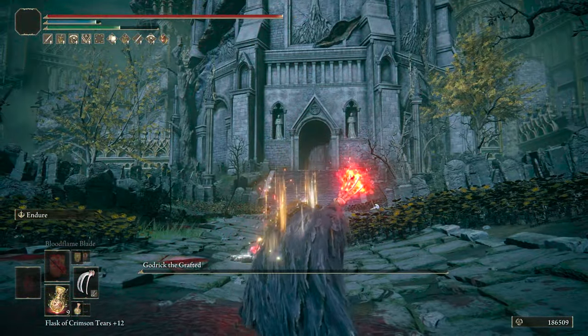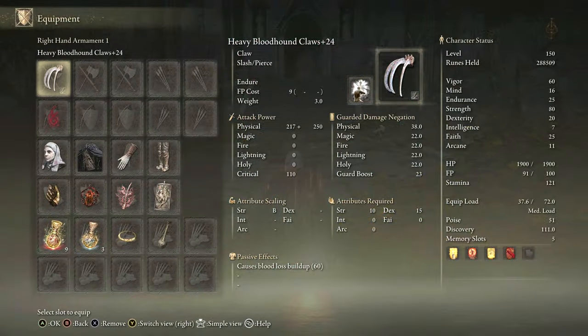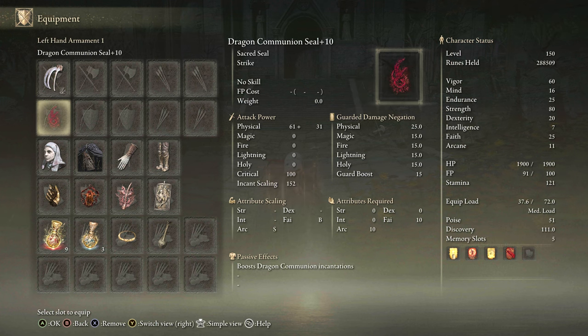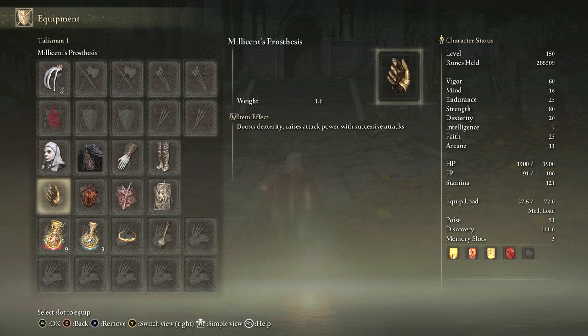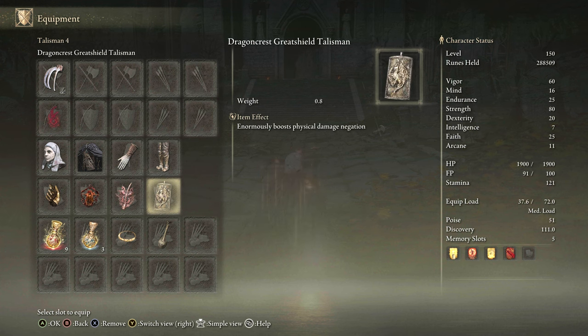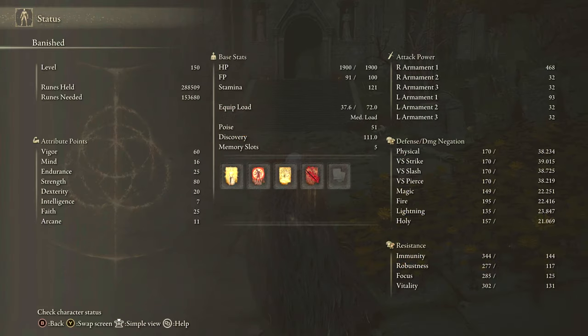It's been a ton of fun and we're going to keep at it through DLC as well. For equipment, we have Bloodhound's Claws in Heavy Affinity with Endure. We have the White Mask, Dragon Communion Seal, Millicent's Prosthesis, Lord of Blood's Exaltation, Rottenwing Sword Insignia, Dragon Crest Great Shield Talisman, Faith Tier, and Thorny Tier. For stats, this is strength-focused since these scale really well in Heavy Affinity, getting good damage and good bleed with Bloodflame Blade.